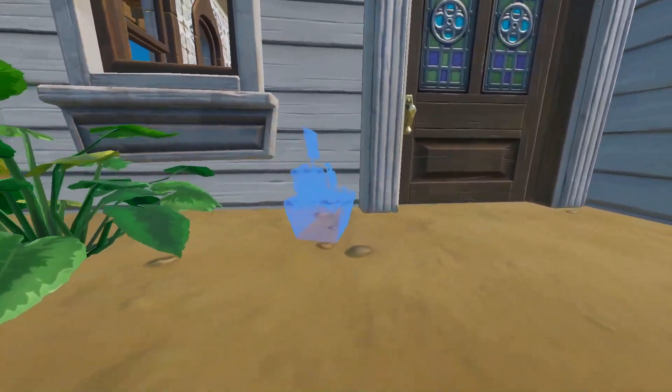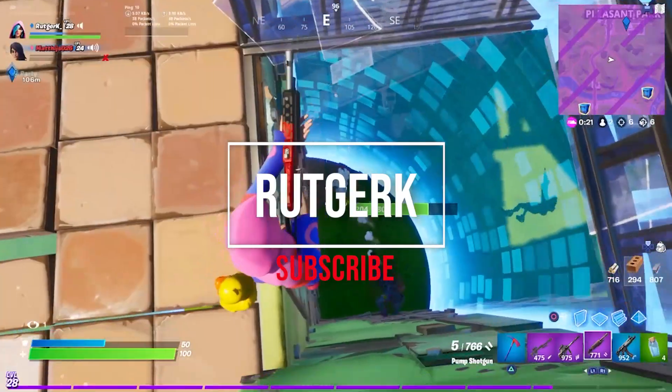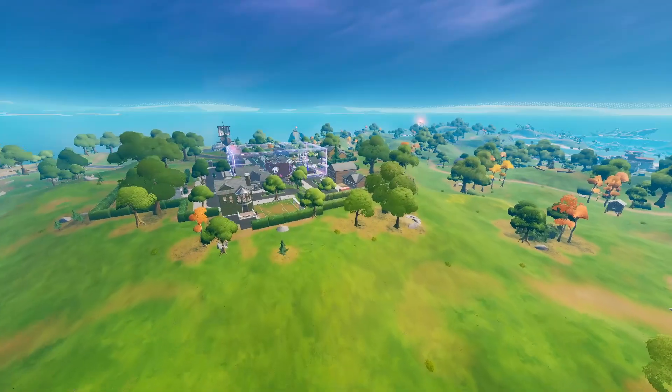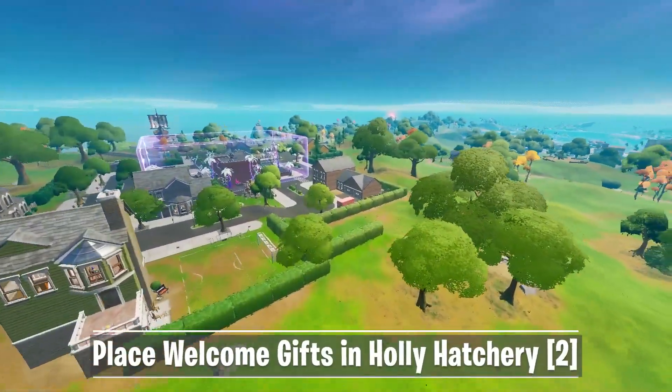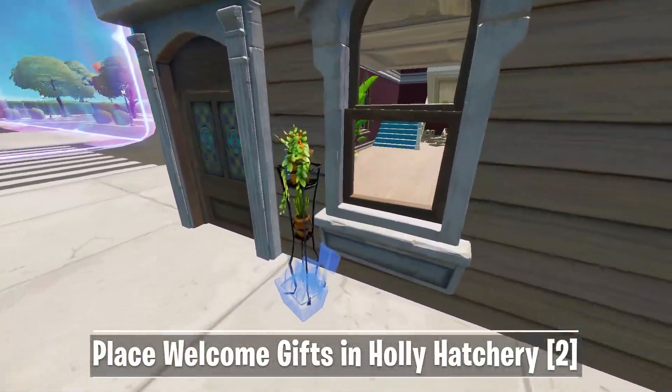If you want to know where to place Welcome Gifts in Holly Hatchery, go check out the rest of the video. For one of the week 5 legendary quests, you need to place Welcome Gifts in Holly Hatchery. Let me show you all the possible locations, starting in the northeast corner of Holly.